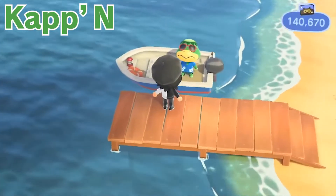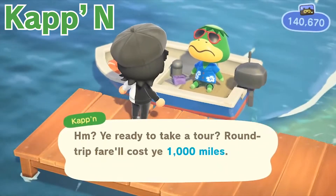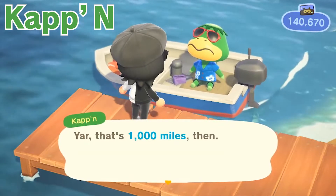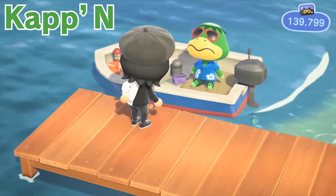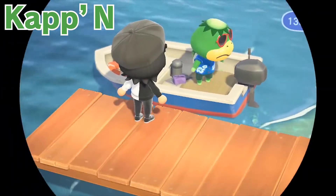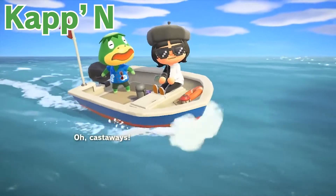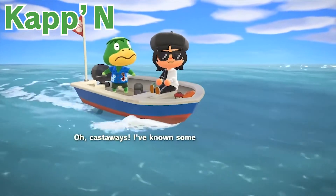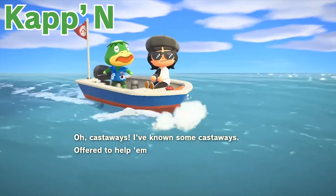Moving on to Kapp'n — he offers you the opportunity to visit mystery islands that are different from the ones from the Nook Miles ticket. You can find him at the pier on his motorboat. It only costs 1,000 Nook Miles as opposed to 2,000 Nook Miles for a Nook Miles ticket, however you can only visit one mystery island of his per day. He has a unique loading screen in which he sings his sea shanties. You can choose to skip this by pressing the B button multiple times, or you can enjoy it and express yourself using the A and Y buttons.